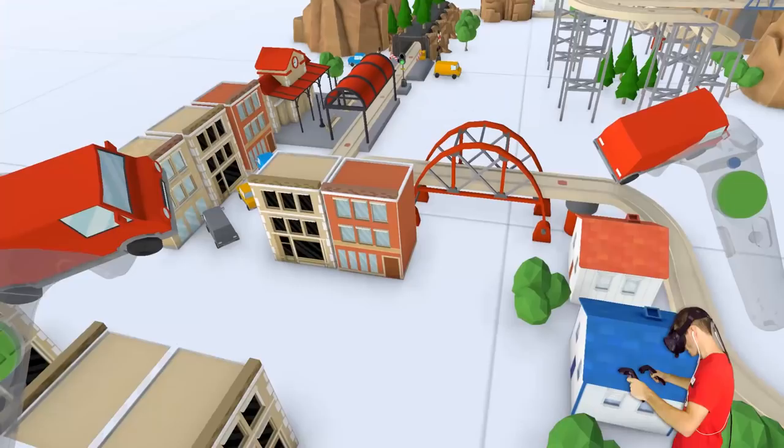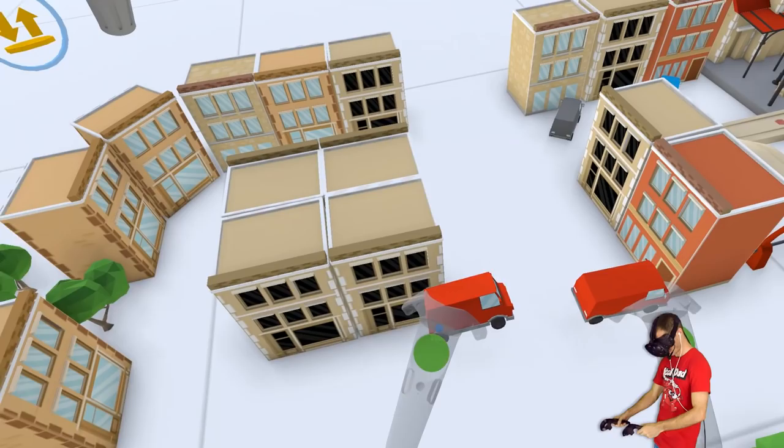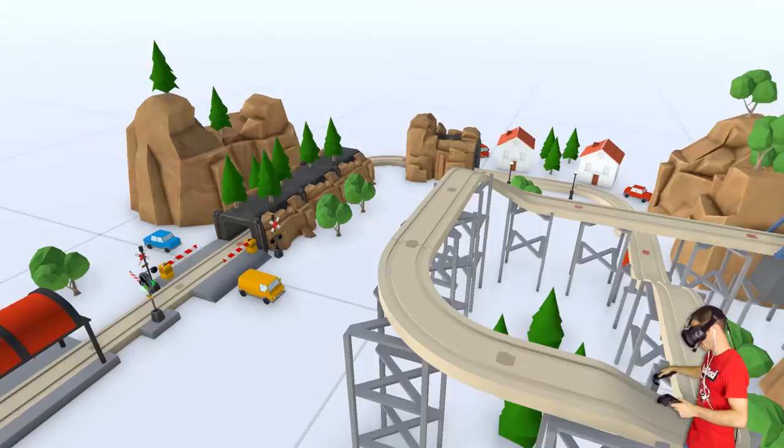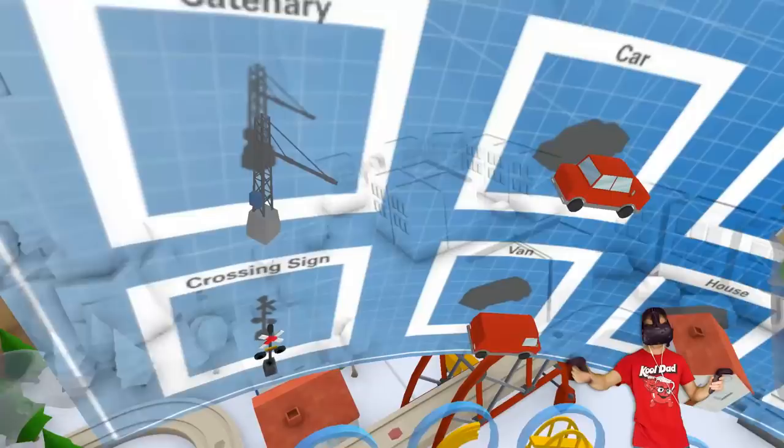So I might put some cars in - maybe like a couple of vans or something like that. There we go, just a couple of worker vans driving around. How's that looking? I think we've got like a bit of a town going on.